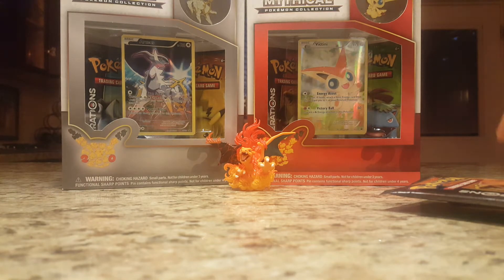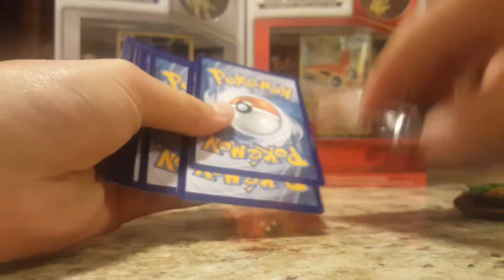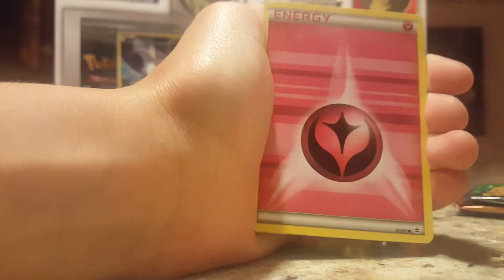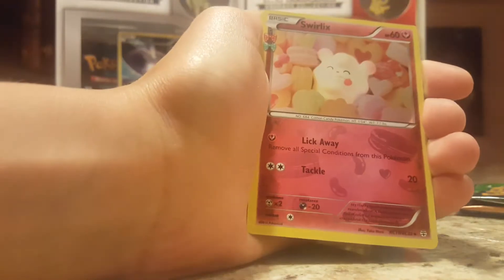For the best part of the day, we are going to be opening the packs, so let's get into the Charizard one. Come on, Charizard, I believe we can pull through. We got a Charmeleon, Olympia Trainer Card, Pokemon Fan Club Trainer Card, Energy, Doduo, Tangela, Clefairy — that's our Reverse — and a Swirlix, and a Dugtrio, which is our regular rarity.